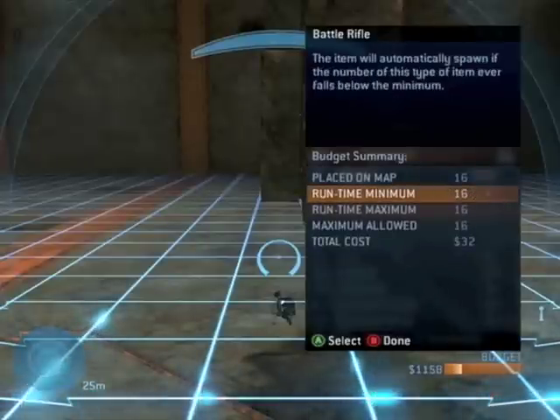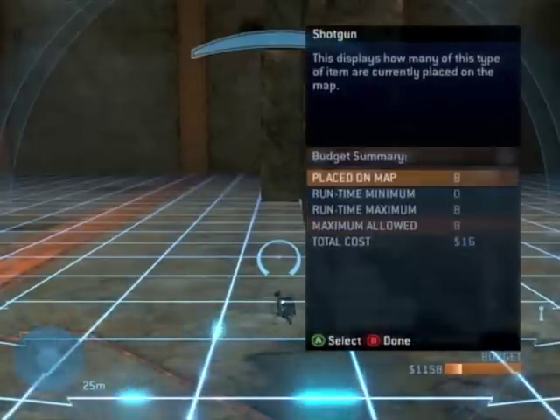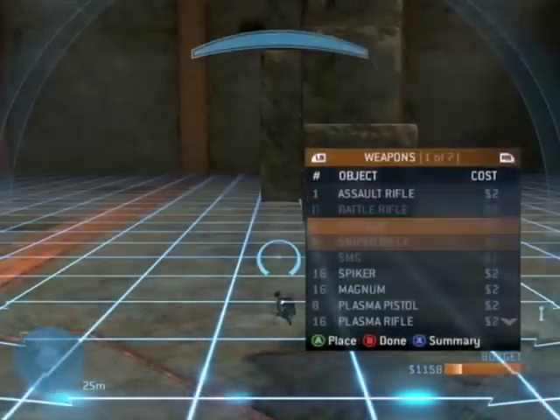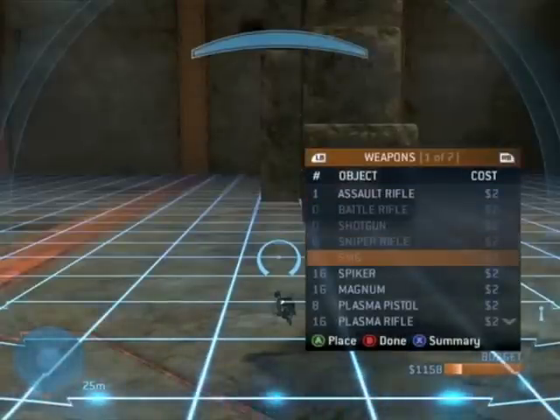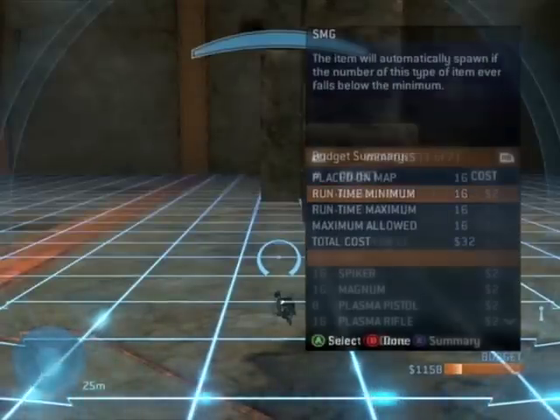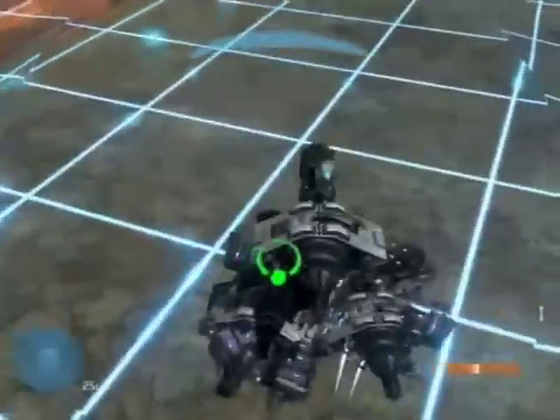And once you use up the weapons that you want, you're going to go to the weapon and press X, and then you're going to put the runtime minimum to as high as it goes. And then once you do that, you should have a black hole.